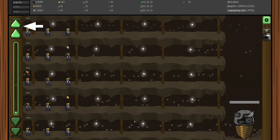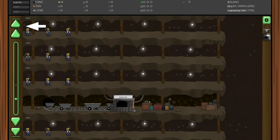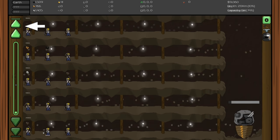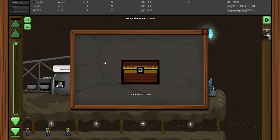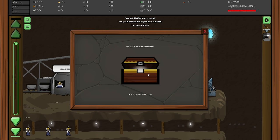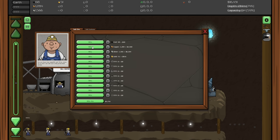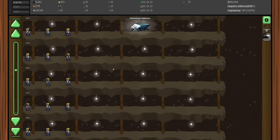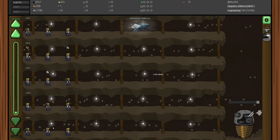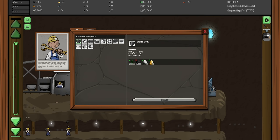We hit 20 kilometers! I'm guessing maybe every 15 levels there's a special event. We got a chest for that - six minute time lapse, that's fantastic. And we just discovered platinum! We're about to get the next upgrade too - the silver drill gives us plus 233 drill speed.